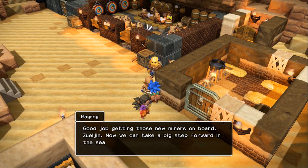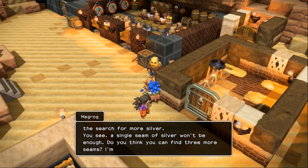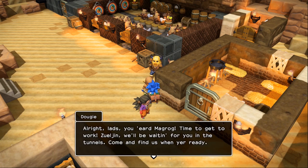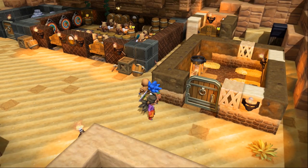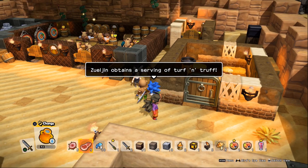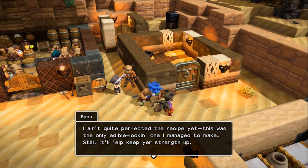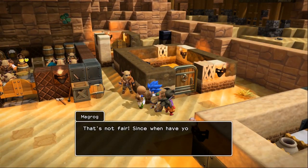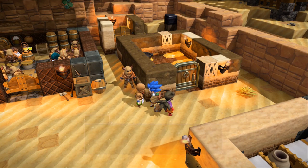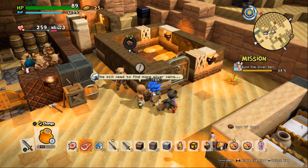We'll continue with the side quest too. Good job getting those new miners on board, Zuljan. Now we can get a big step forward in the search for more silver. A single seam won't be enough — can you find three more seams? I'm sure there's more down there. All right lads, you heard the Magrog, time to get working. We'll be waiting for you in the tunnels — come find us when you're ready. We've got the turf and truff and Magrog just lost his mind. I ain't quite perfected the recipe yet, but it'll help keep your strength up. Get out of my sight, Zuljan — find Dougie and lead the lads to a few more veins of silver. Dougie said he'd be watching for you at the old lift.